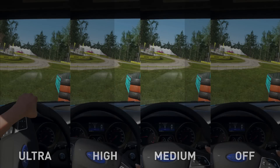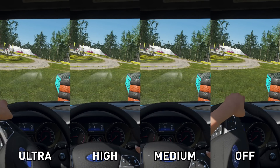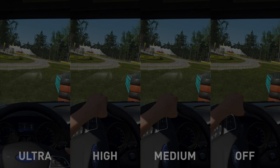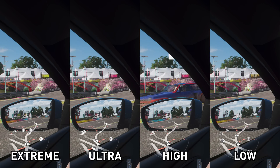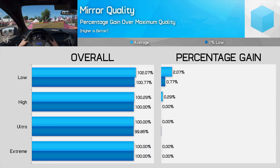The next two settings only have a big impact for those using the cockpit view. Windshield reflection quality should be kept on ultra — there's only a 1% difference between ultra and off, while each step up increases reflection resolution. Mirror quality should also be kept on the maximum extreme mode, which is virtually identical in performance to high, but gives improved reflection draw distance. Low cuts the draw distance massively for only a 2% improvement.